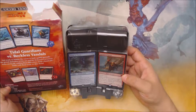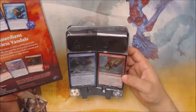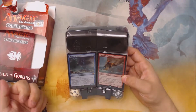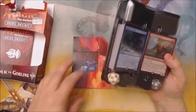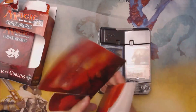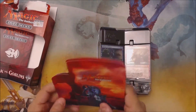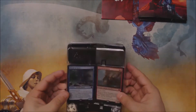Apparently we don't get a blue and a red spin-down counter despite what the box shows and what I saw a couple of people get at the store. It must be random, and unfortunately I got a black and white one. I don't really think that matched that well. Kind of bummed that I didn't get a red and blue spin-down counter.